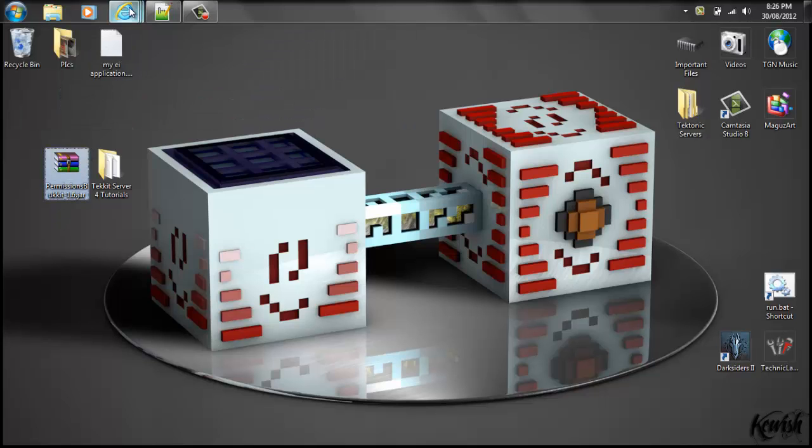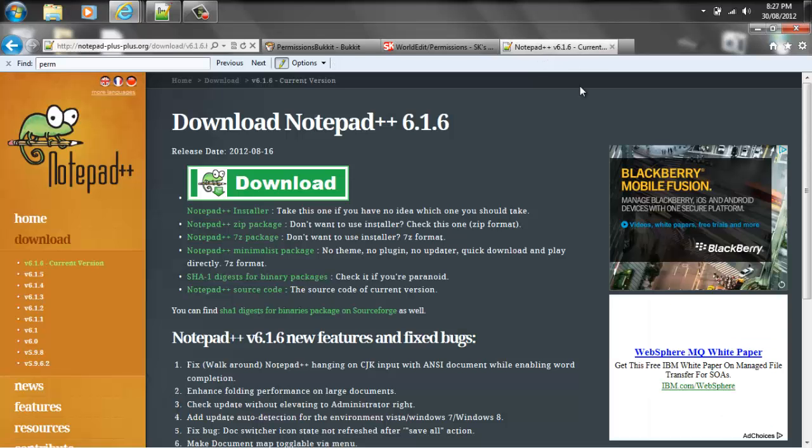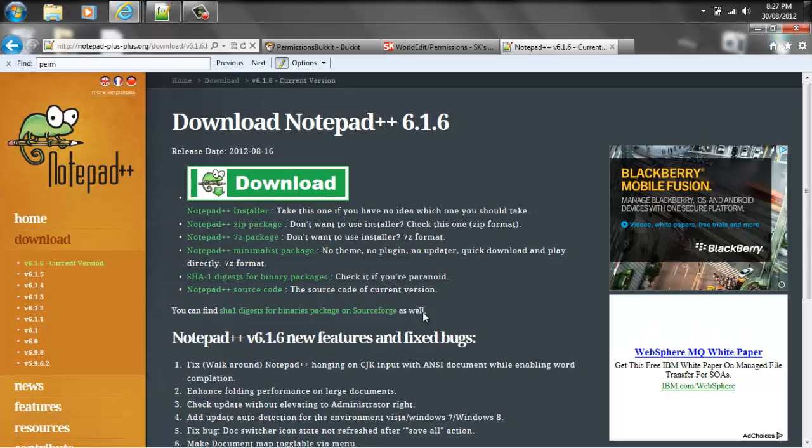So first things first, we need PermissionsBucket — that's the plugin and you just get it from right here. I'll throw this link in the description. You click download once or twice and you should be getting it. Another thing that you're probably going to want is Notepad++, and this is to edit your permissions much easier. It's just really great.